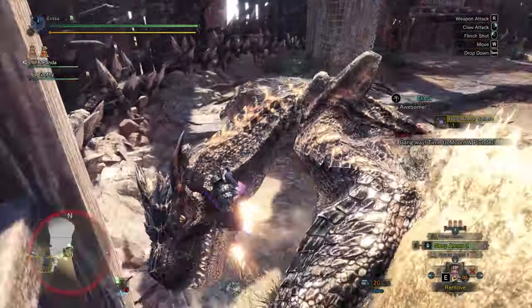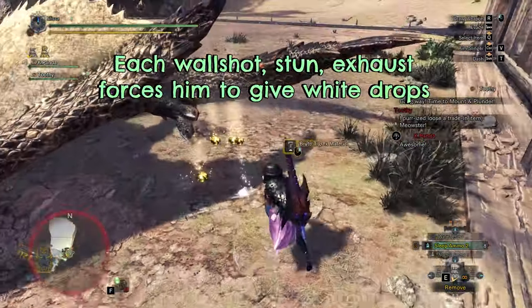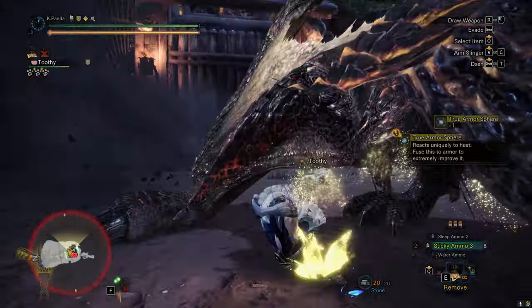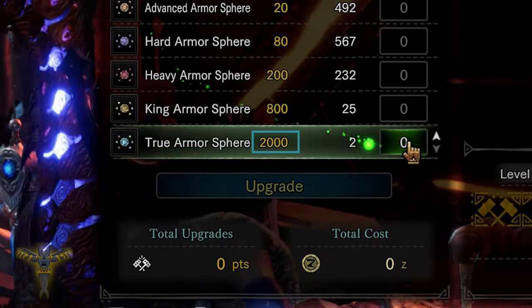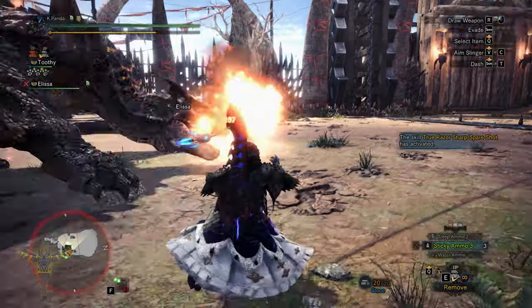To maximize the white drop, focus on war shotting, slinging, and sticky stun. Each war shot, stun, and exhaust will force him to drop white drops which gives you a chance of picking up true armor spheres. And this true armor sphere is the star of the quest because it gives 2000 upgrade points for upgrading your armors in the smithy. And you can't farm this anywhere else, not even in Steamworks.